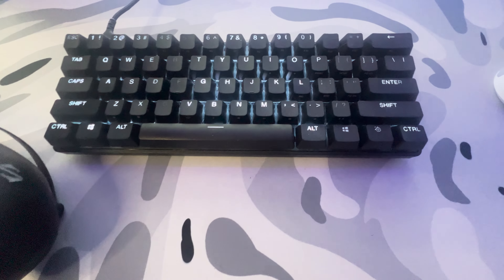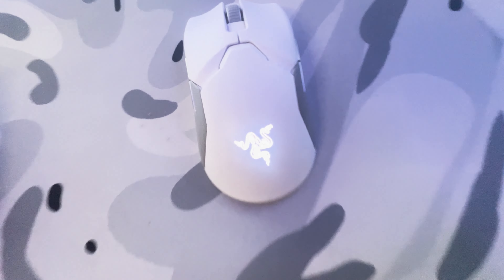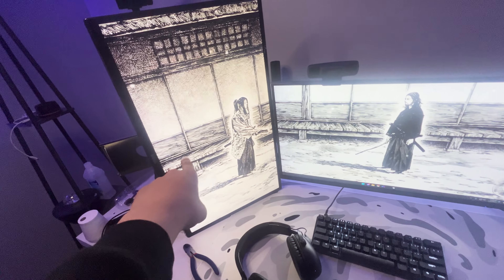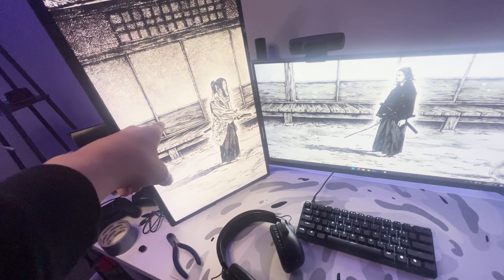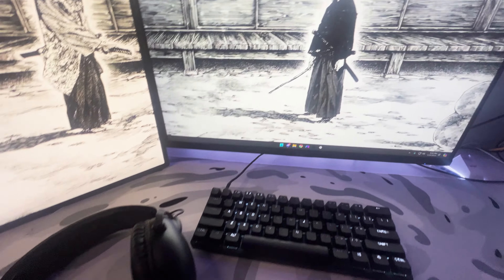Onto the keyboard — as you can see, that is an Apex Pro Mini. We have my beautiful mouse as you can see. Then you got the gun seed and mouse pad. Monitors — this one I got from my friend yesterday, literally just picked it up. Beautiful monitors as you can see.